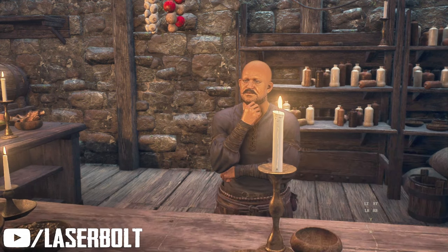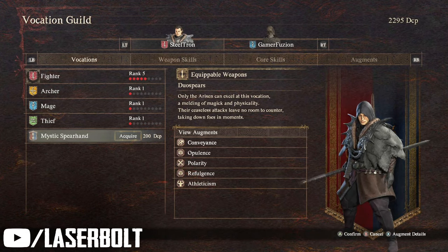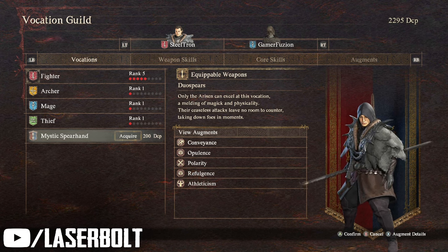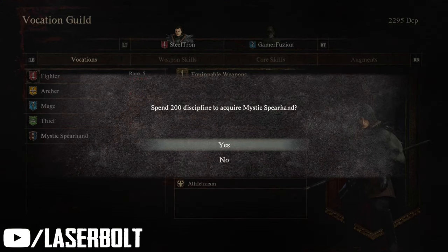When you go to change vocation, you're going to see that — apart from having just the four vocations you had — you now have an option for that hybrid vocation. In this case, we have the option for the Mystic Spearhand. So what we're going to do is switch over from our Fighter to the Mystic Spearhand. You're going to need DCP points — I've already made a video on how to get them — but I believe it's 200 points.